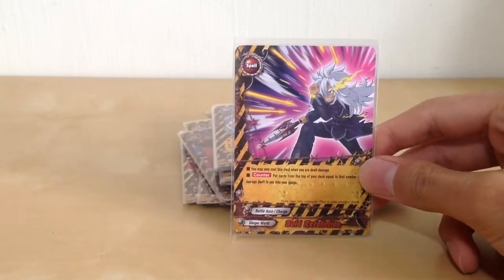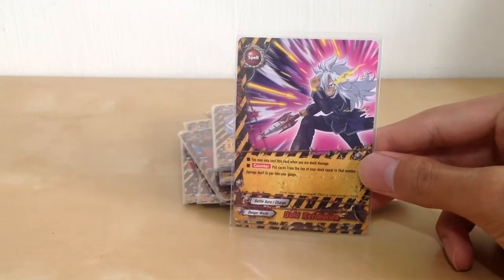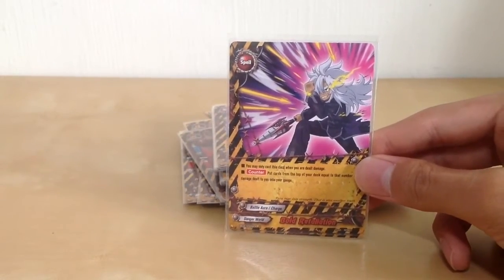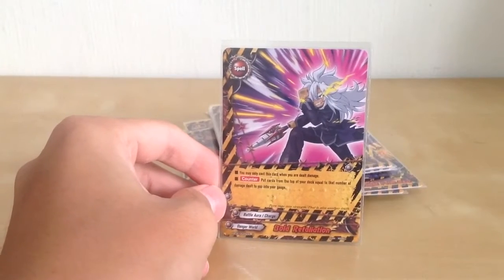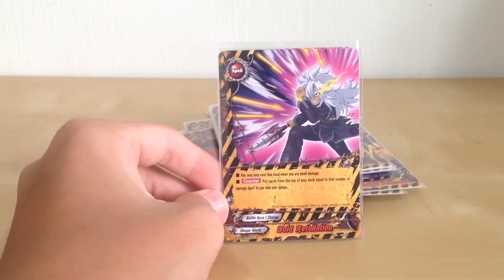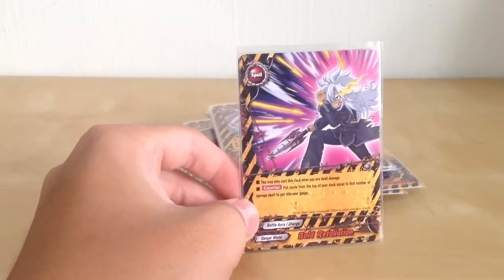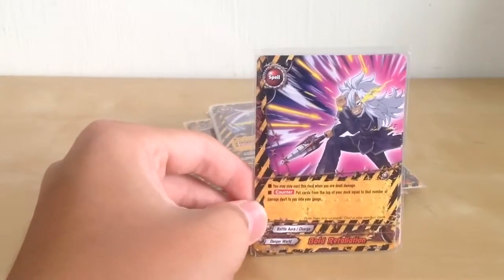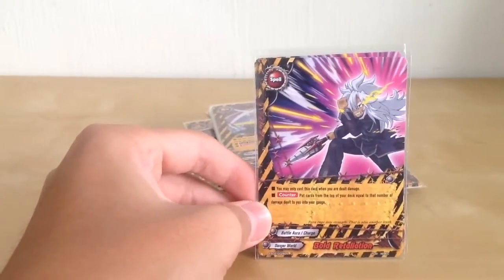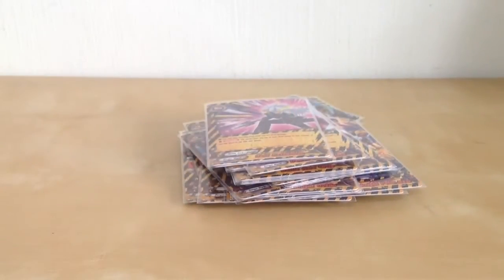Next, Bold Retaliation — 2 copies. When you are dealt damage, you can put cards from the top of your deck equal to the number of damage dealt to you into your gauge. So let's say your opponent hits you for a whopping 4 crits or something — you can charge 4 gauge. And if you use Black Dracula and they hit you for 6 crits, you can charge 6. So it's a very very good card, especially when you have limited gauge charging.